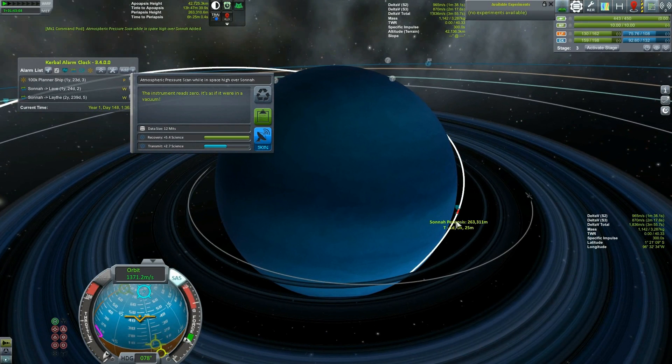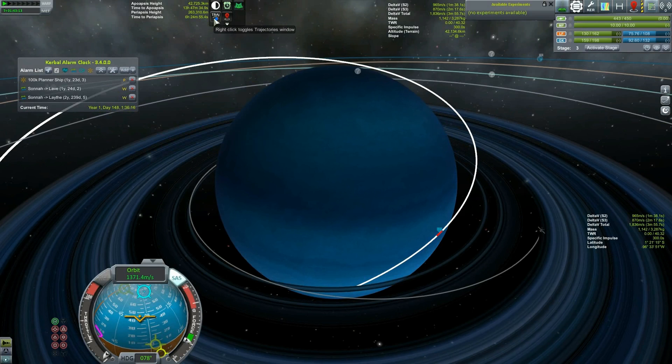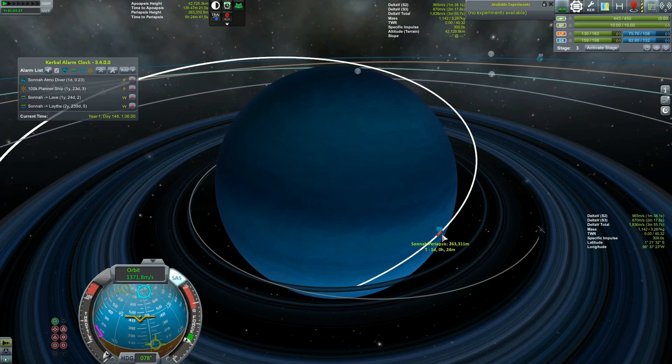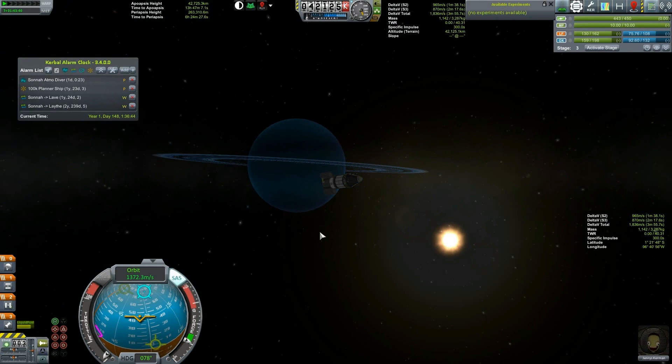Notice it just says we're going to clip it, which is exactly what we want. And we've also got the reading here out in space, high over Sauna. So now we're going to set up an alarm — a periapsis alarm. I don't want to repeat it. Periapsis, one minute is fine. This should be less than one minute away from there. This is one day, zero hours and 23 minutes — one day, zero hours and 24 minutes. One minute should be perfect. We are going to watch the show.